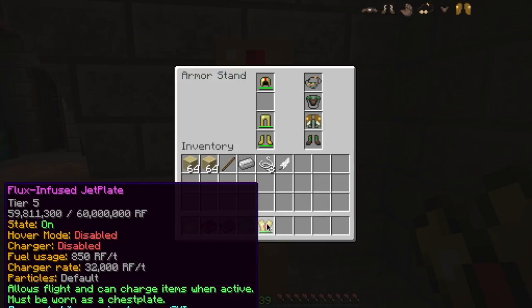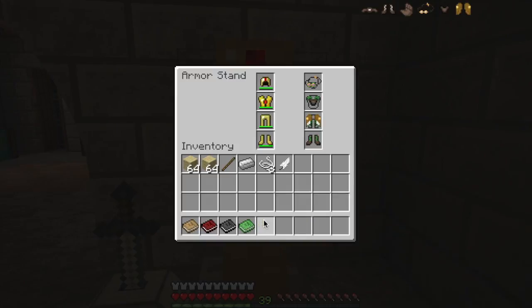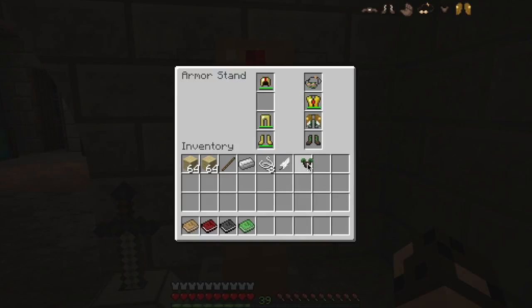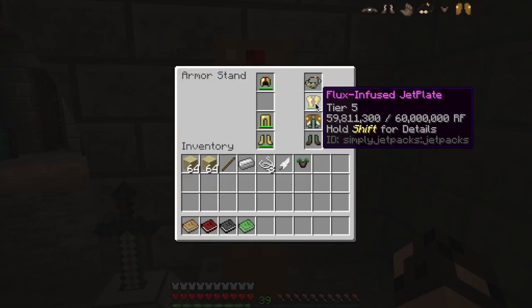The Flux-Infused Chestplate is one of the ingredients in the Flux-Infused Jetplate — you basically take your jetpack and your Flux Armor and smash them together and you get this armor instead. So I'm going to put aside my Traveler's Vest in favor of this, because it provides a lot of protection and of course flying, which is terrific.